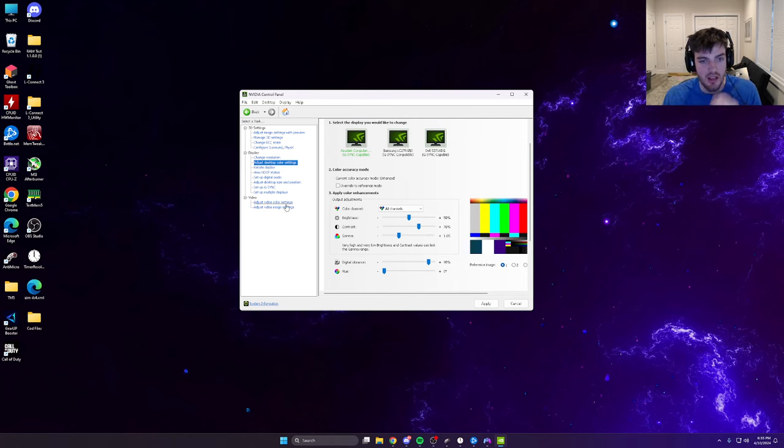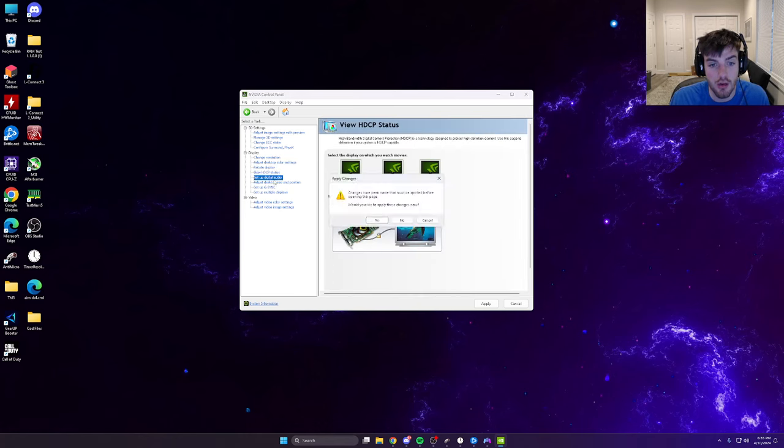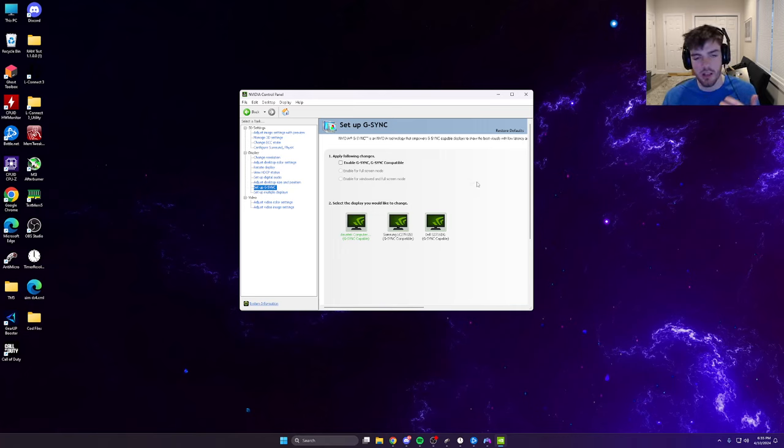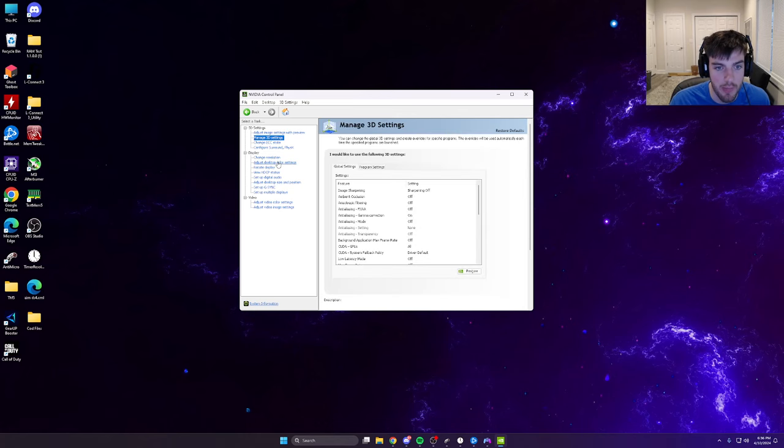If you have a G-Sync monitor, disable G-Sync. I know that sounds counterintuitive, but G-Sync adds delay — screen delay, input delay, rendering delay. The graphics tweaks I mentioned will handle the visual clarity anyway. Just disable G-Sync; your screen might go black for a second but it's completely fine.